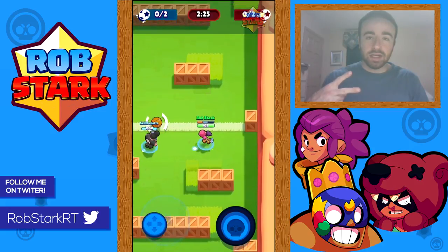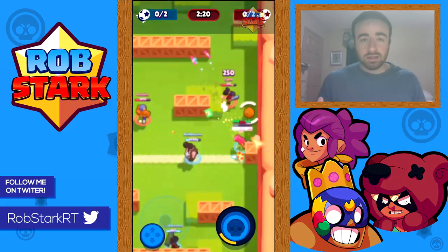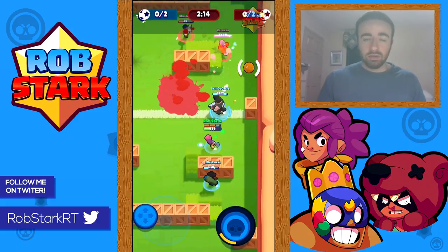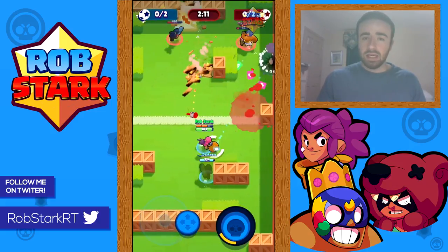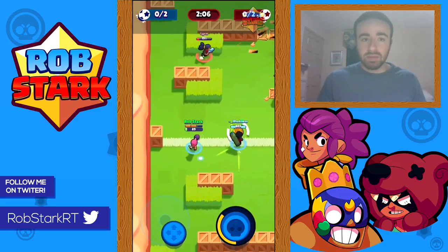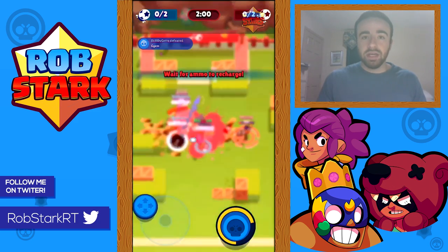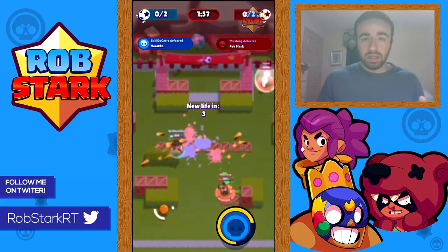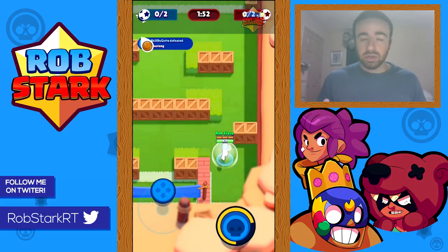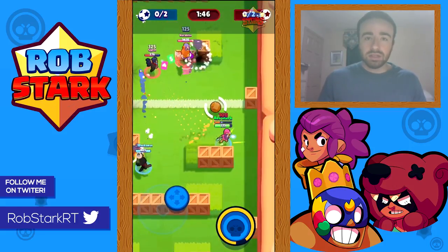My second underrated skill is strafing and dodging shots. Obviously everyone knows dodging shots is important, but I think it's way more important than most people realize. It does a couple things: one, it's going to help limit the opponent's supers. Supers are often one of the main ways enemies deal damage — they help overcome objectives, can wipe out teams in Smash and Grab, and give big advantages in Bounty. They're very important and one of the most useful ways to get kills.